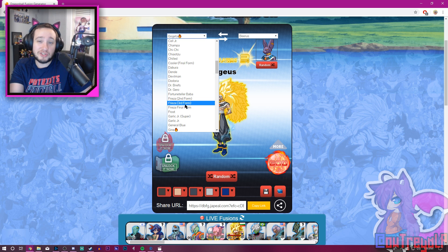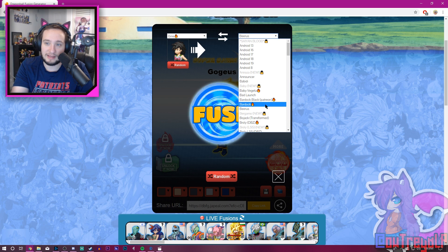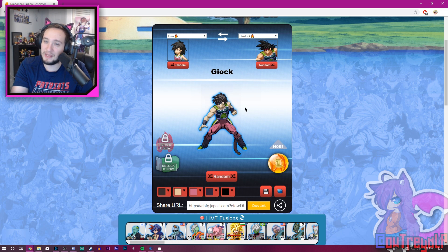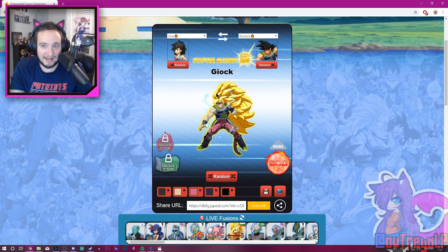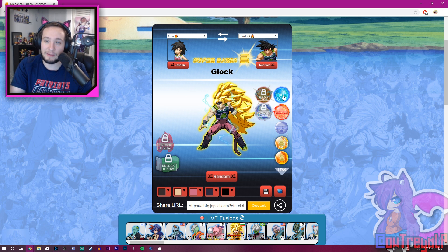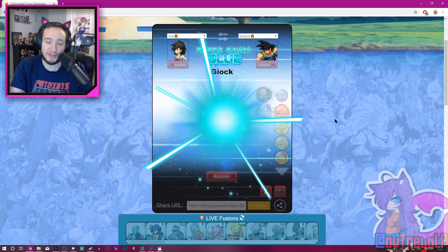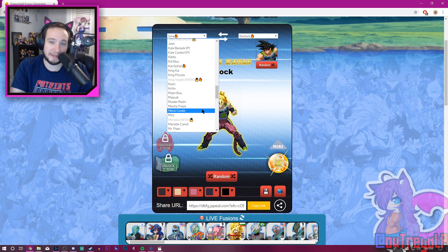Oh, there's a Gine! What if we make Gine and Bardock fused together? Let's see — Gaik. Super Saiyan 3 — because you know we gotta have the long hair. That's actually beautiful looking! It's the parents of Goku fused together. I kinda like the fact that the outfit Bardock is wearing is the second color you can get in Dragon Ball FighterZ. That looks super pretty. I'm just a huge fan of Super Saiyan 3.